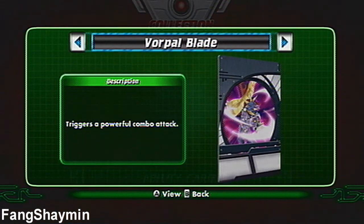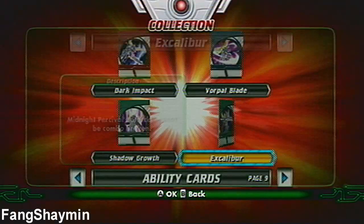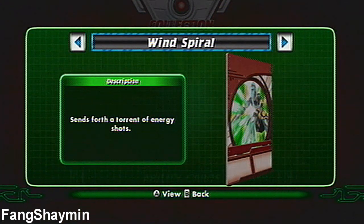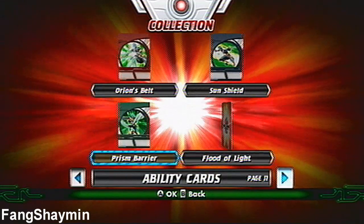For Midnight Percival: Dark Impact, Vorpal Blade, Shadow Growth, and Excalibur. For Cosmic Ingram, or Master Ingram: Wind Spiral, Typhoon Explosion, Blade Tornado, and Needlestorm.